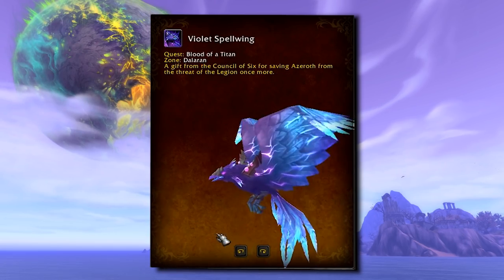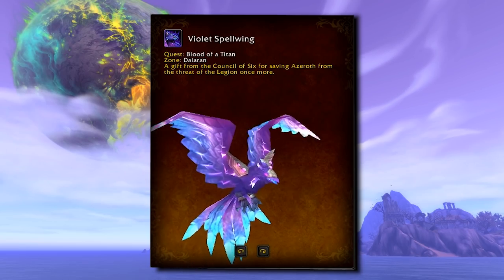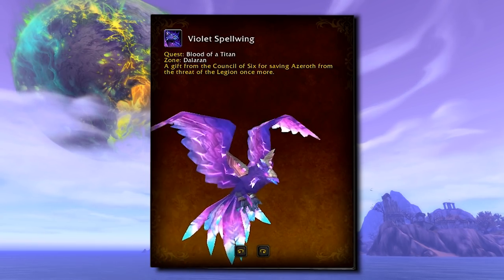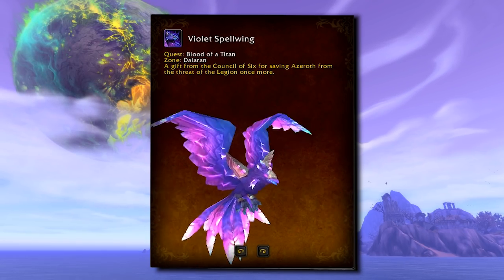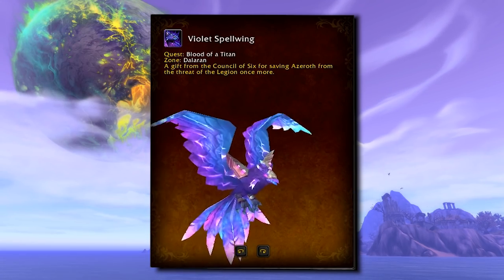The Violet Spellwing has been heavily requested ever since we flew with Khadgar to assault the Broken Shore. This is rewarded from the Blood of a Titan quest, which is presumably at or near the end of the 7.3 campaign. This bird is just beautiful, and while it's only available in Violet now, I really hope that we see some more colours in future patches.